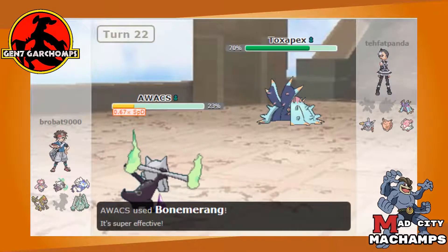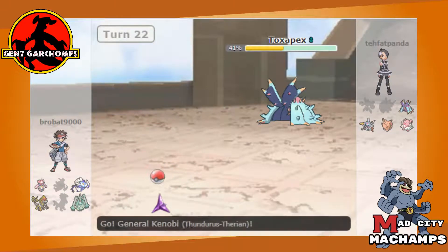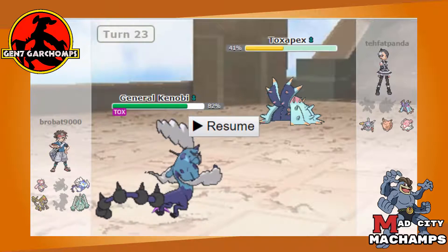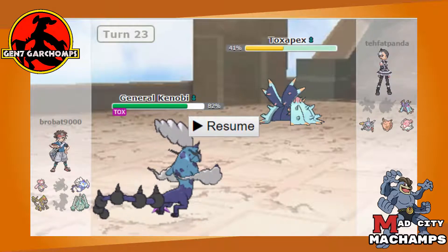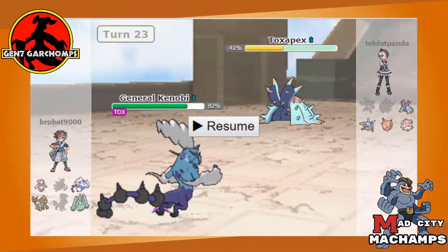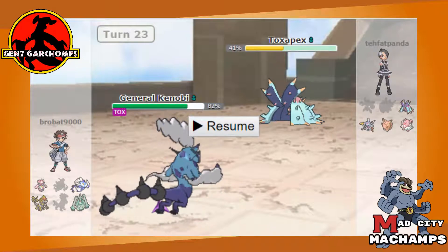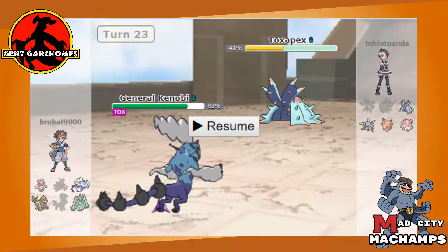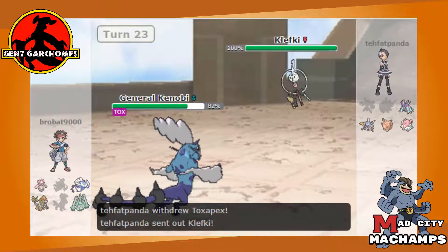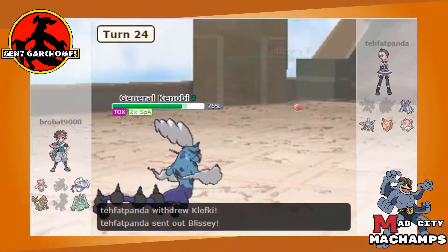Now Mega Diancie can get some work done. We Bone Rush Toxapex and take half its HP out, then die to Scald — but we don't really need Marowak anymore at this point. Sweeping is looking pretty good with either Belly Drum Kommo-o or Celesteela. My idea is to maybe force Toxapex to die or get chip damage on Blissey and have a free switch into Celesteela or Kommo-o when he casts Wish or Protect, then set up and win. Going for Nasty Plot, Nasty Plot, hoping to do 50 damage to Blissey.